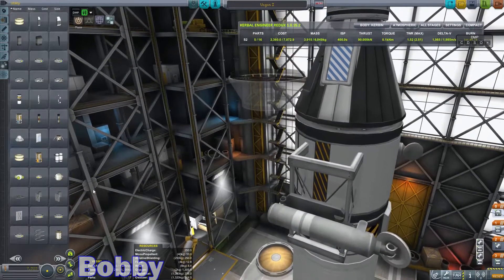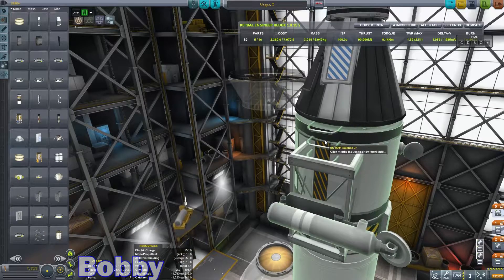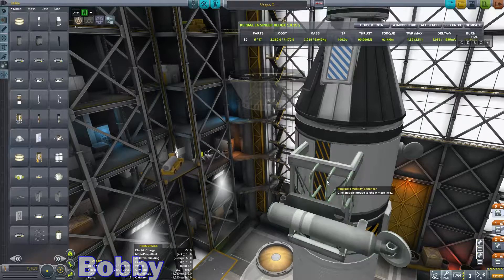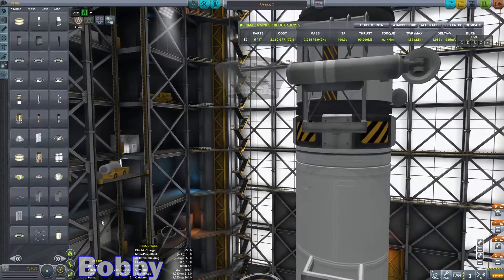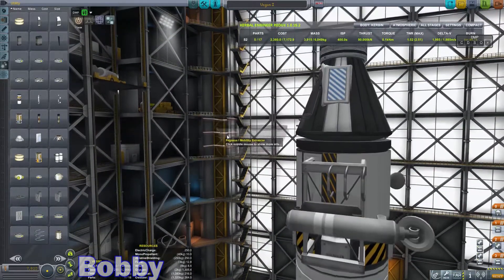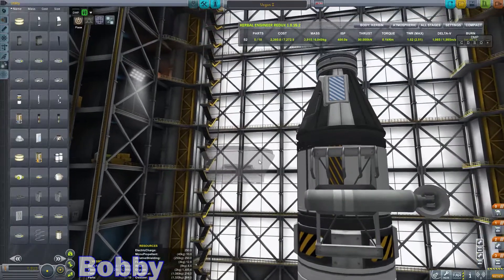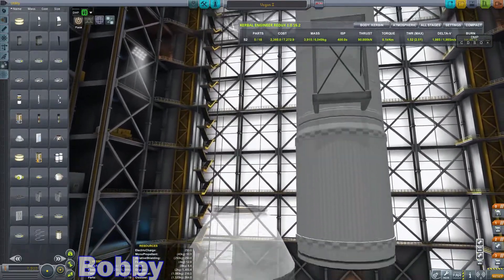I'm just gonna make a weird little thing here in the space plane hangar with some wheels on it and some RCS, then put those docking ports on them and try to dock on the runway. That's a good way to test — testing things live on the stream.